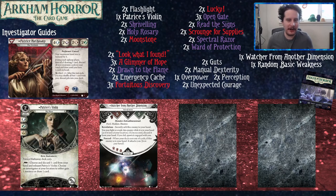Hello everybody, welcome to another New Player Investigator Guide. Today we're going to be talking about Patrice Hathaway. These videos are made with two copies of the core set and her entire cycle in mind. So if you only have one copy of the core set, we recommend picking up another one or proxying the cards you don't have.